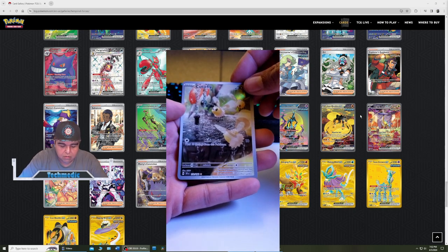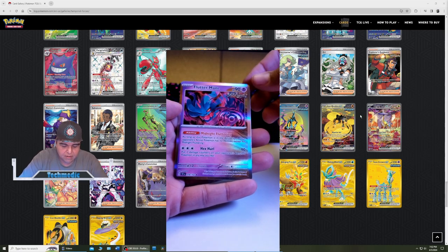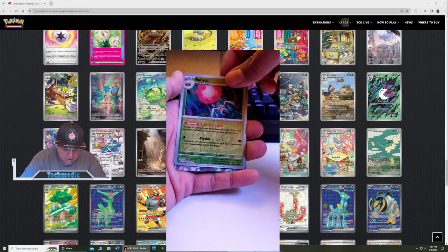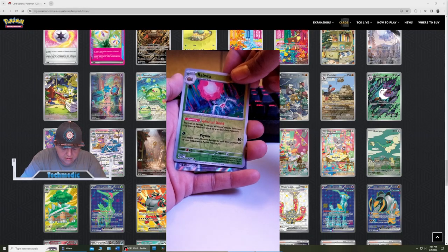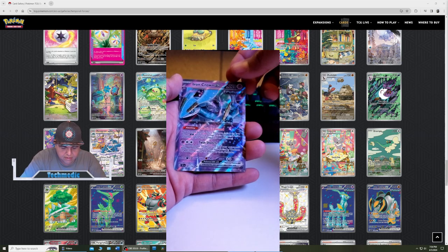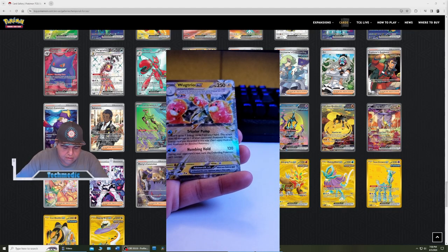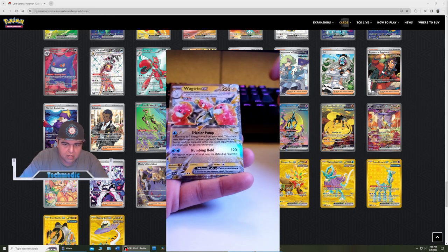We got one of the Cool Arts. Cutiefly. And we got a Fluttermane Ancient. And then we have a Reverse Holo Ravska. And we have an Iron Crown EX. Hyda, Reverse HoloFoil. Wugtrio EX.